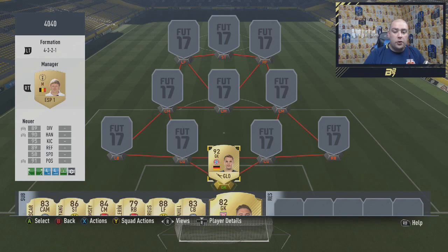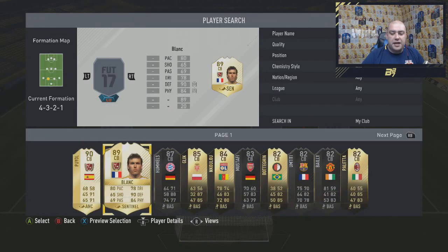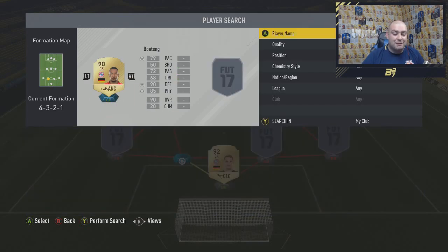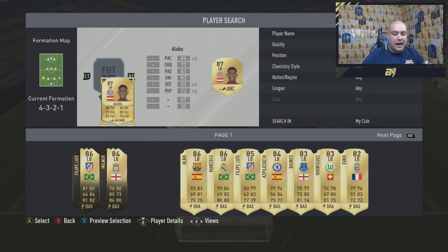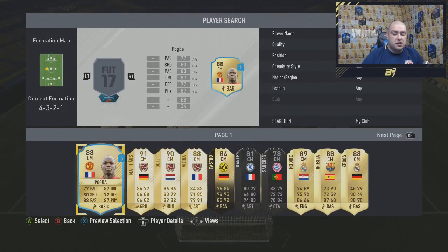The chem style on him is wrong — the one Lucas actually uses is a basic chem style on him. There are actually two players with a basic chem style in his team. In the left centre-back position, we do have the 90-rated Jerome Boateng, the highest rated base defender in the game with 79 pace and an anchor chem style, boosting his defending, physical and pace. Joining him at left-back is another Munich link, which is Alaba with an anchor chem style as well, upping his pace, defending, and physical.